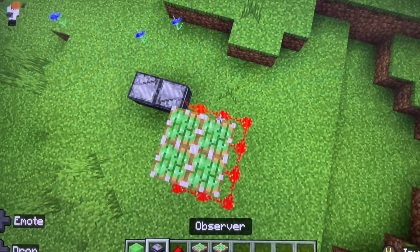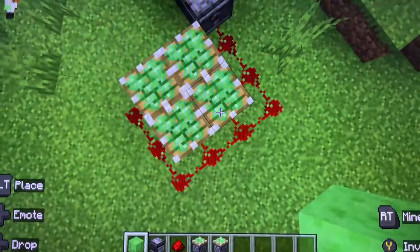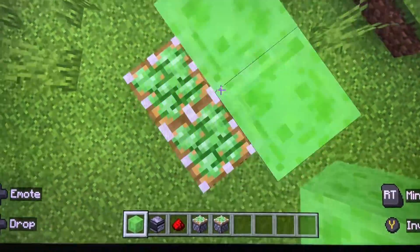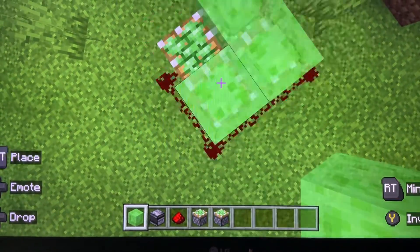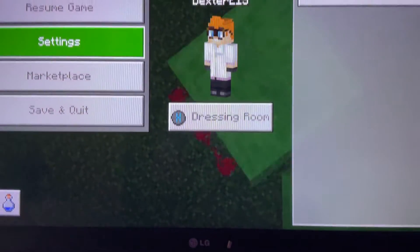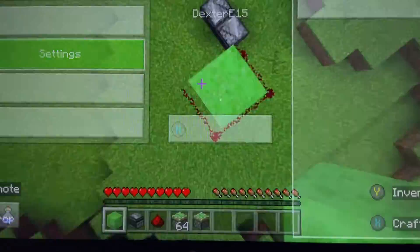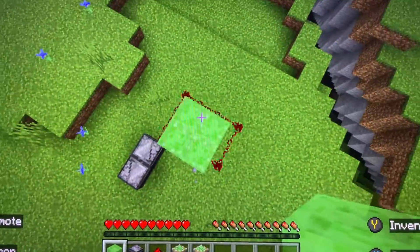Now it's working. Now you just need some slime blocks — place some slime blocks to make it bouncy, like a trampoline. Then you can go into survival mode and you've got your own trampoline you can play around with.